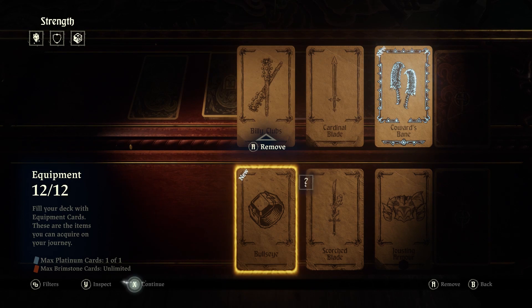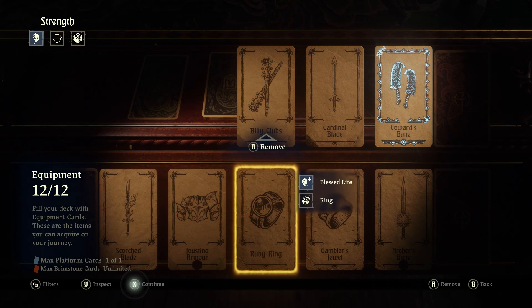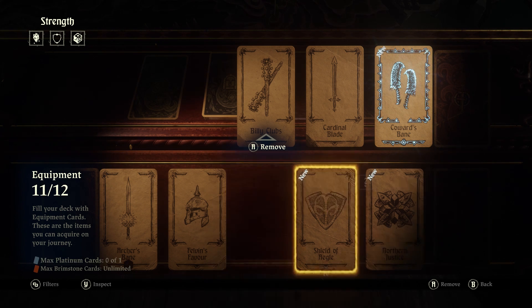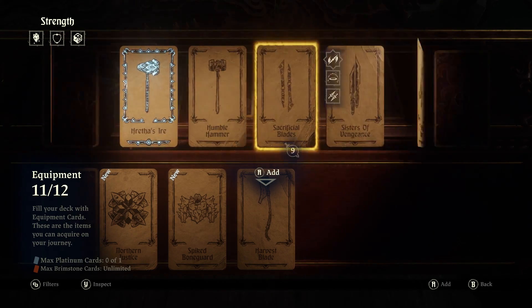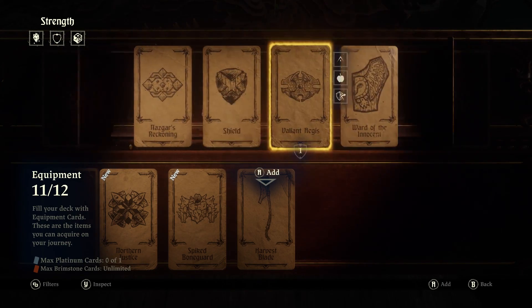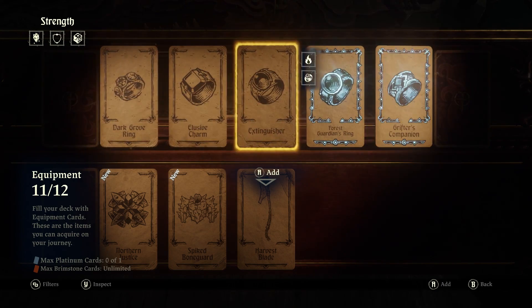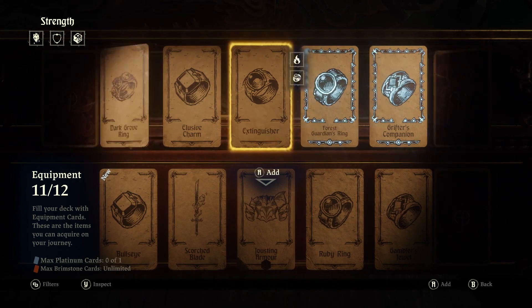As for equipment, we've got Bullseye - we do not know what that does. We've got the Scorched Blade, that's fine. Jousting Armor has to be in the deck, we need this one to come with us and it will automatically have the Jousting Armor. I don't believe that one helps us in any way, so let's not bring it along. Let's instead look for some weapons that will be a little bit more useful to us, or possibly even an extra ring.